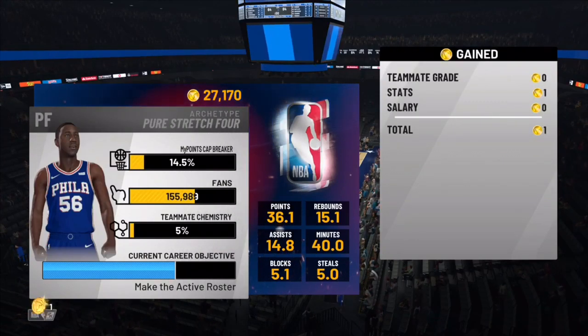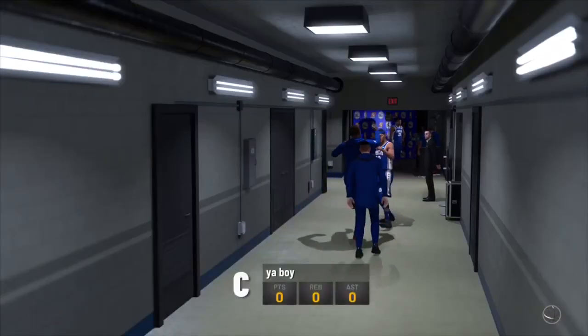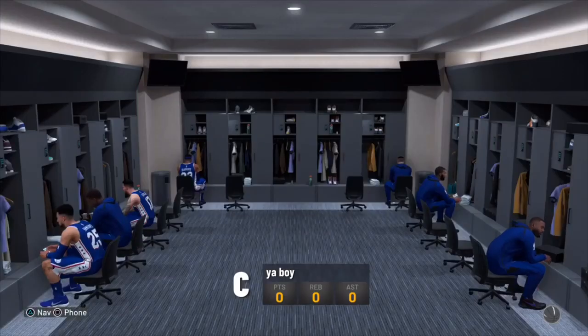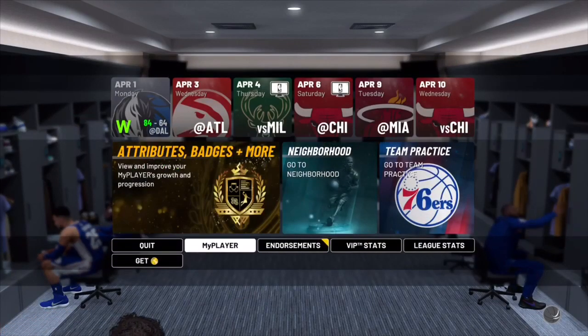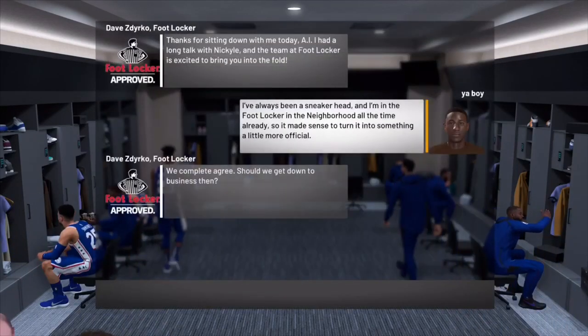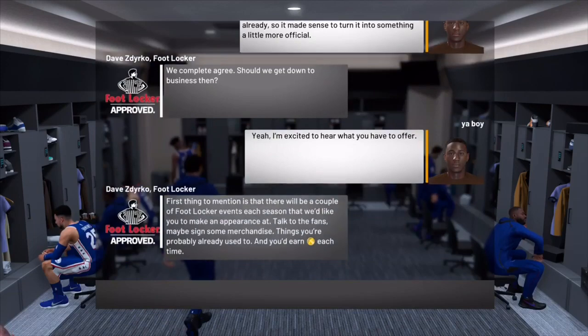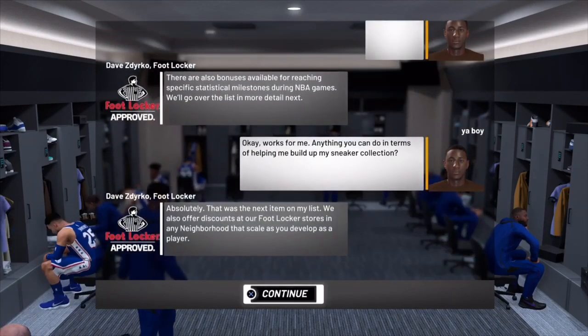Next up — when you get your endorsement, right after you sign with Footlocker and you're heading to get your 5,000 endorsement, when you get your level one contract negotiation, always put it on 2,500 VC and lower everything else to zero for the level one contract.